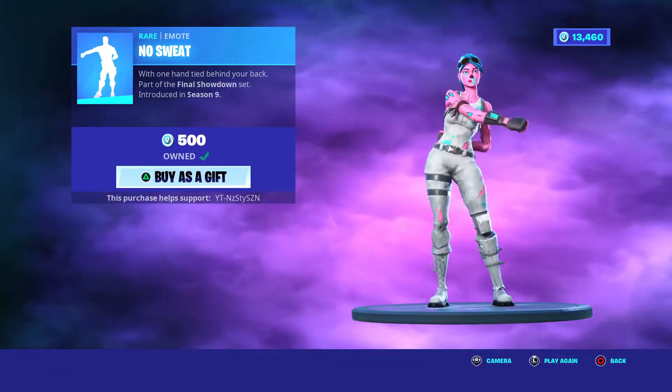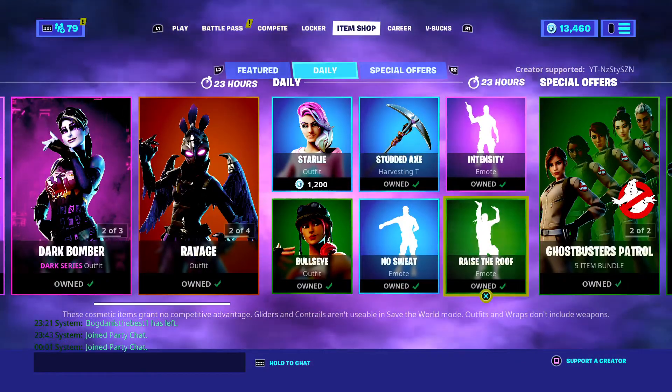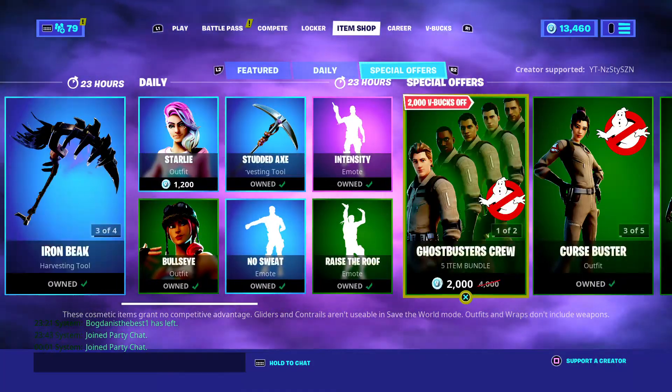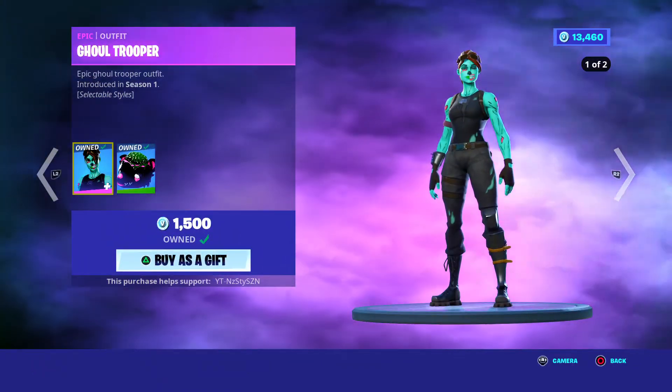Bullseye, Season 6, 800. No Sweat Emote, Season 9, 500. Studded Axe, Season 5, 800. Intensity, Season 5, 800. We've got the Rays of the Roof, Chapter 2 Season 1, 200. We've still got the Ghostbuster bundles — I'm just going to scroll through them.